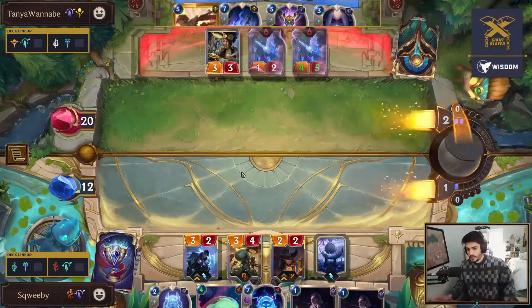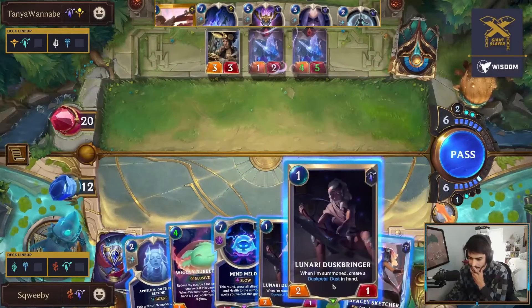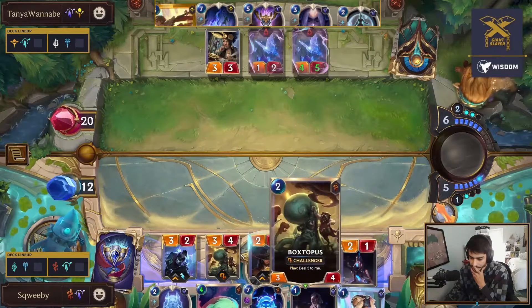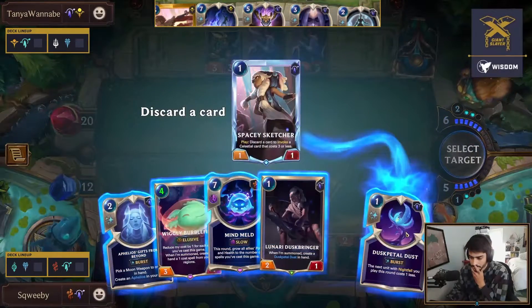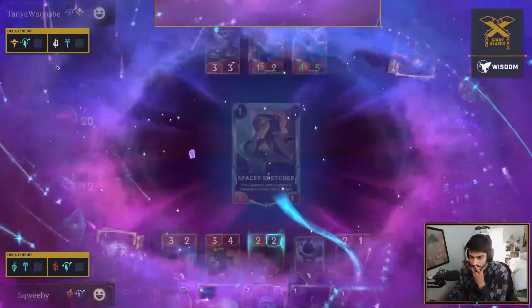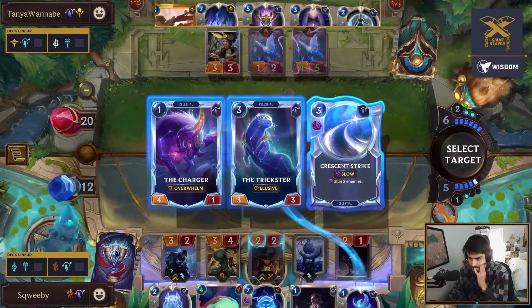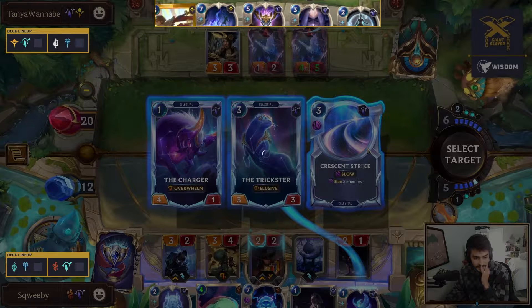Squeeby passing there - a little interesting. Could have gotten a temple buff, mana, and an additional moon weapon, opted not to go for it. The Aphelios plus temple plus a Twisted Fate on board - that's a pretty tough combo to deal with for any deck. This might be a Spirit Fire turn to deal with the Aphelios and the Twisted Fate.